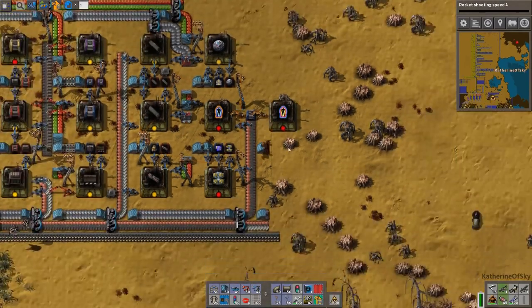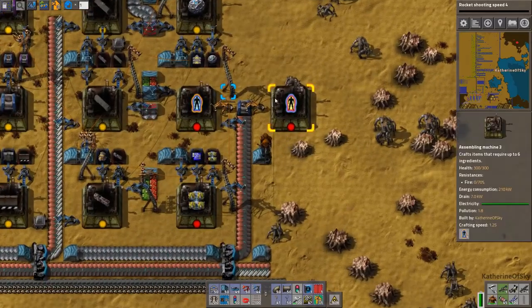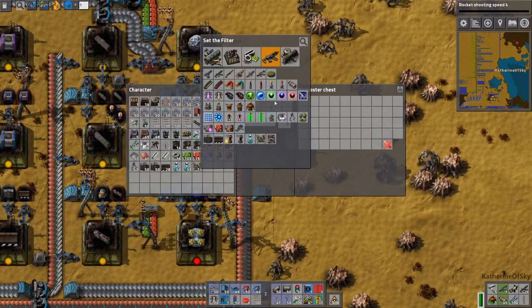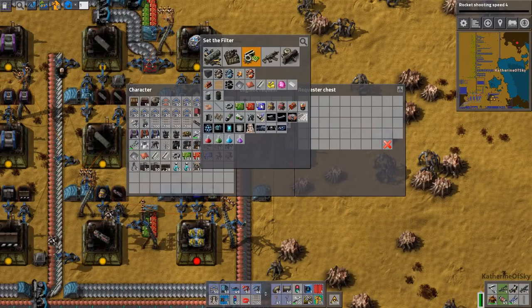How are you doing? You're short on steel — oh no, we're short on steel. Well yeah, because I just stole all of it because I'm redecorating over there. You will also grab some blue circuits, please, from the network.